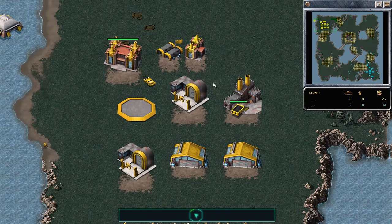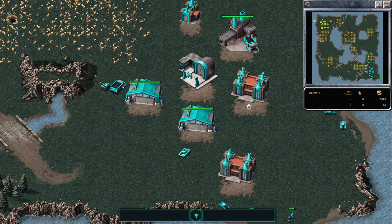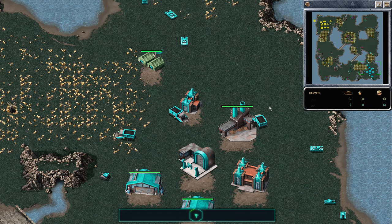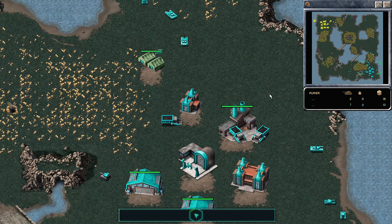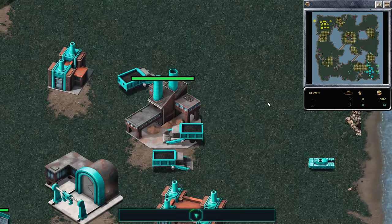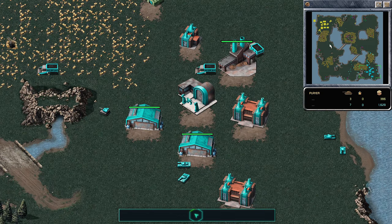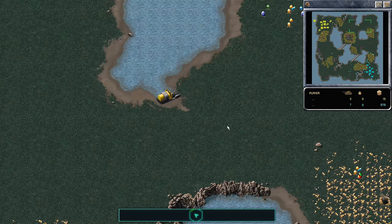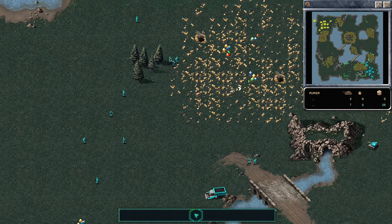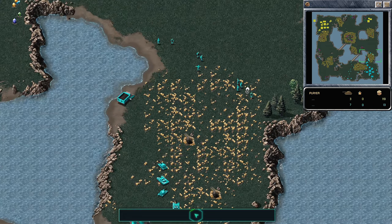This is a very low-eco opening for both players — two harvesters each, and of course the harvester AI is properly harvesting from very far away from the refinery first, always what you love to see. Because they went so low eco, they don't really have very much money. That harvester really needs to just drop off its ore. Daddy Cool Jeans's harvesters do not like him. An MCV is on the move for Dynamic — this is a second MCV. Is this a no-rush map? Did the meta change while I was gone?